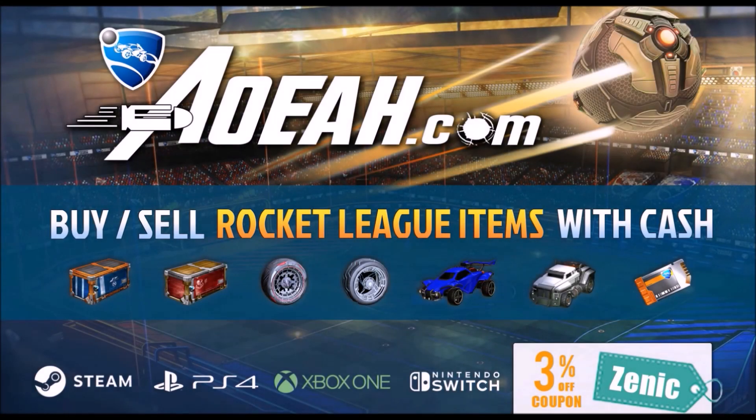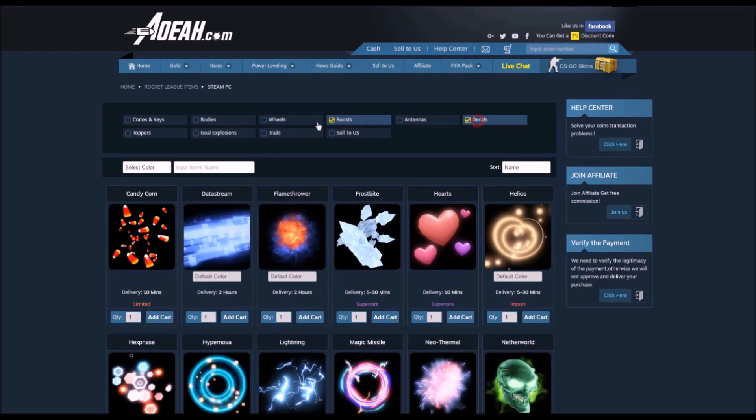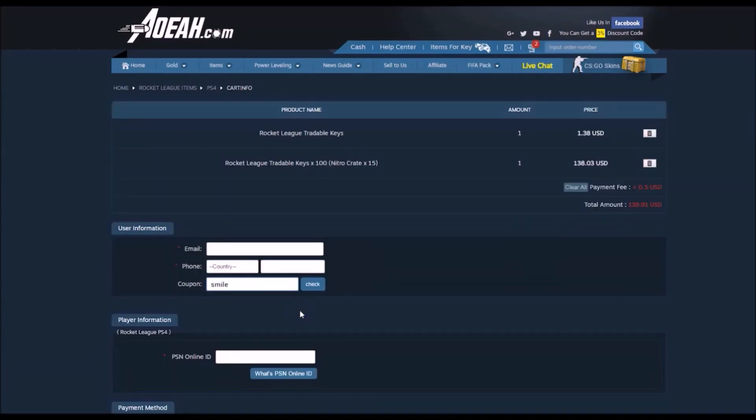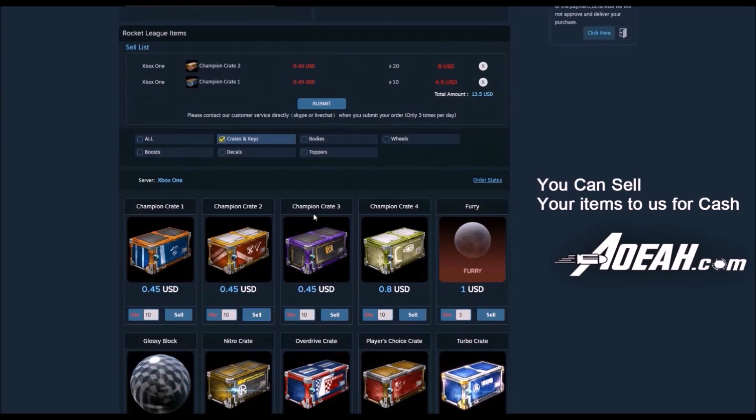Quickly, before we get into this video, I'd like to give a shout out to AHEA for sponsoring this video. If you guys want to pick up cheap and reliable Rocket League items on one of the most trusted sites on the internet, make sure you check them out. First link in the description — you can buy and sell your Rocket League items. Use code ZENECATCHECKOUT for 3% off your orders.